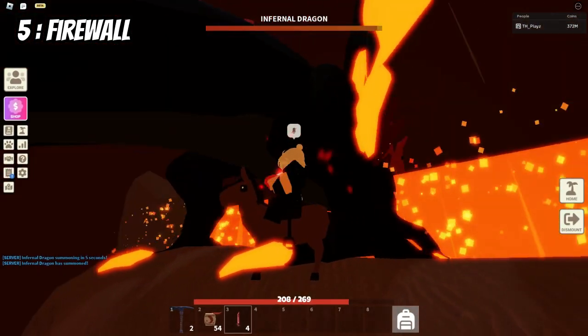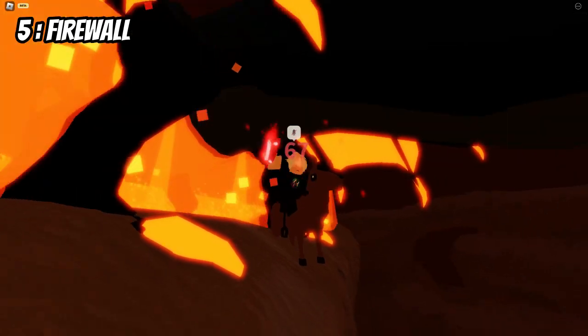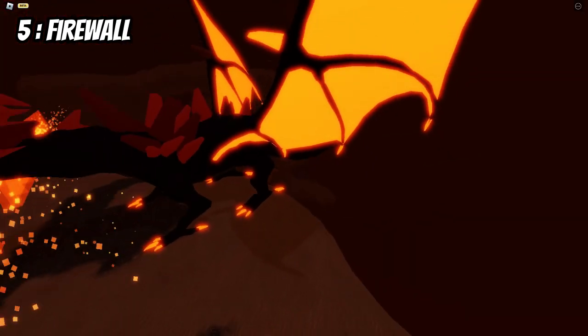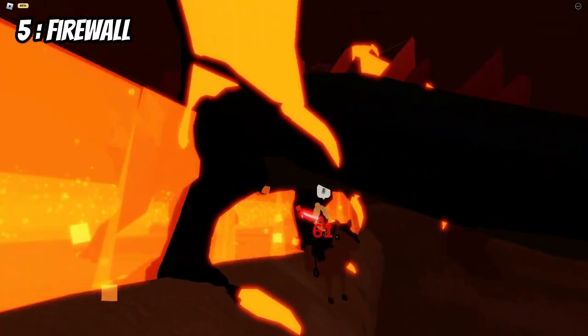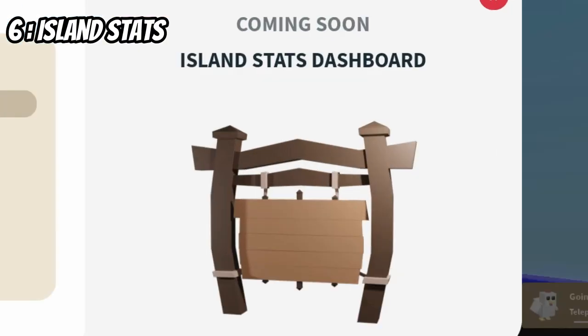Did you know that the infernal dragon firewall attack comes out of its butt? Like, why is that, devs? Did the dragon eat Taco Bell or something? Is that why it does damage to us? Did you know that when you click edit on the explore tab it says published island stats coming soon? What does coming soon mean to you, devs? It's been like that for two years now!